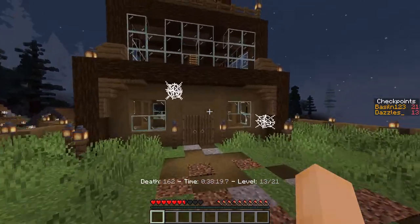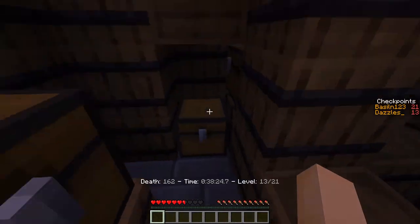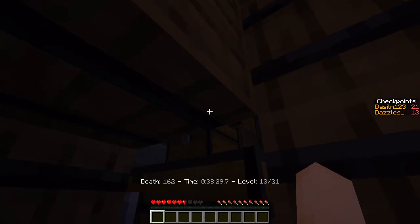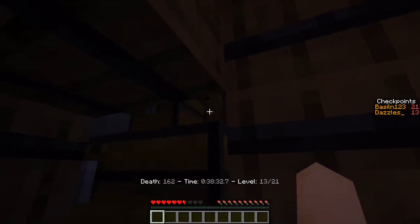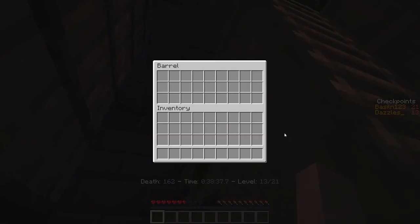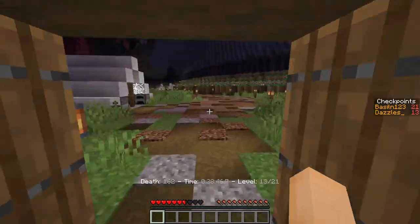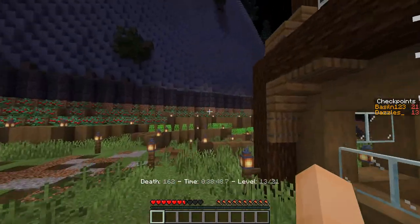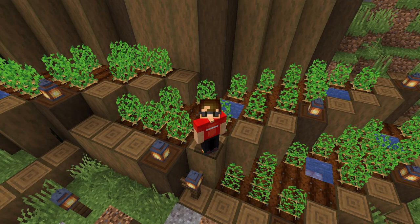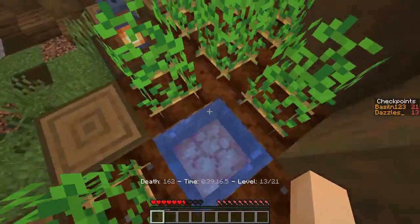Maybe this tower has something going on? That can't be opened. That doesn't do anything. That one can, but none of these do anything. I'm completely lost. Seriously, I tried the most random of places, like all of these water pits, and that didn't get me anywhere.